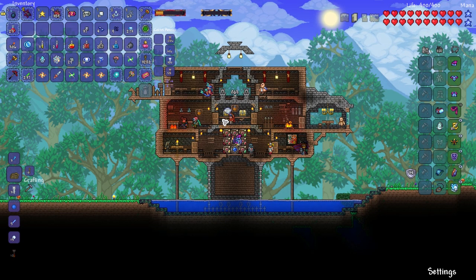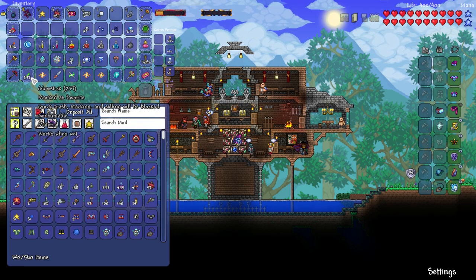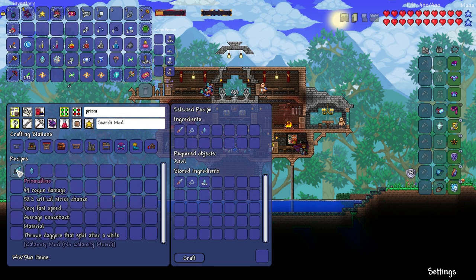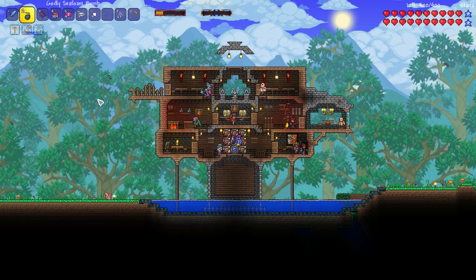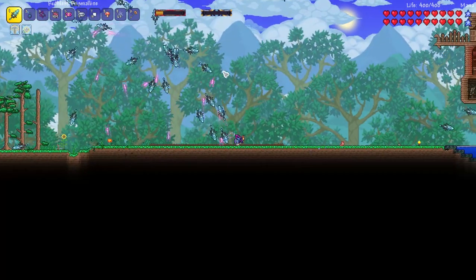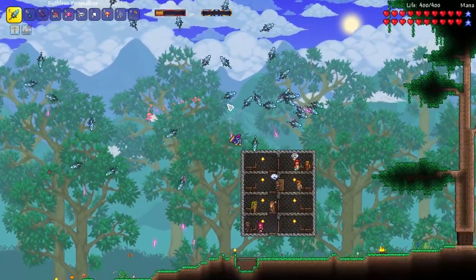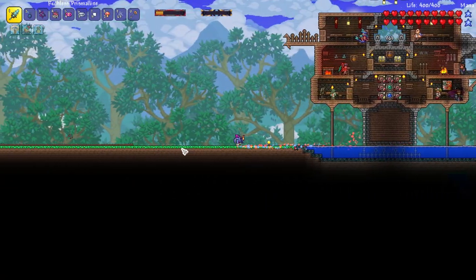Now that that's over, we can put the essence in and the crystalline in to craft the prismaline. I took the crystalline out but here it is — I remembered this time. Prismaline is the weapon's name. Got a ruthless reforge, I'll definitely take it. Testing it out — oh yeah, that's a nice weapon! I'm a huge fan already.